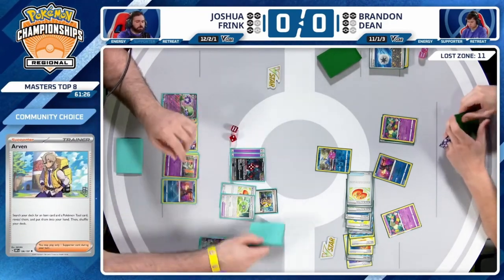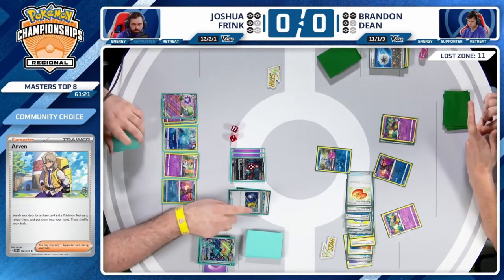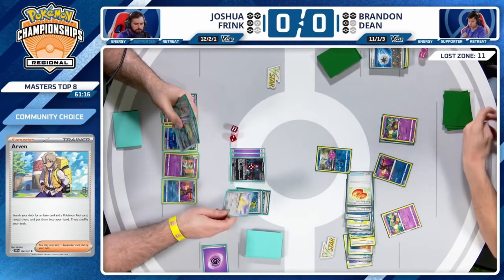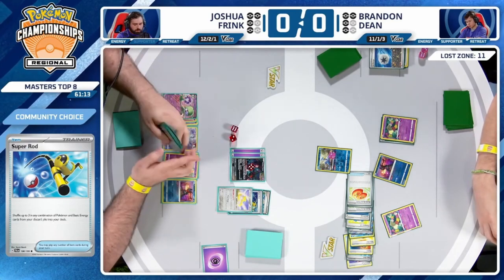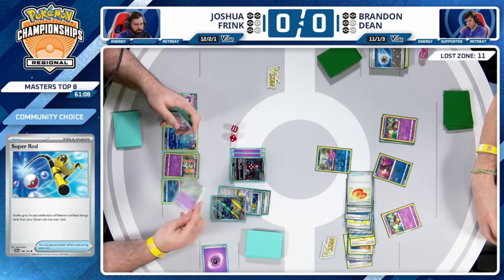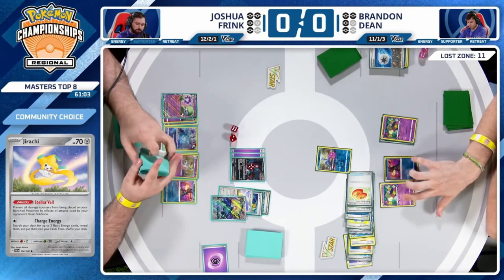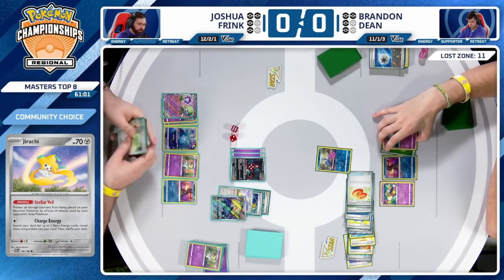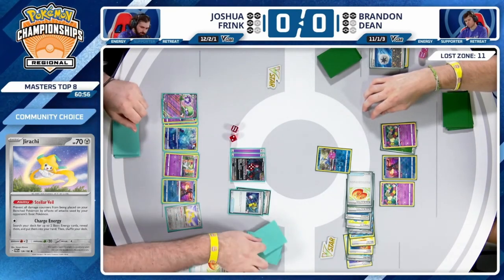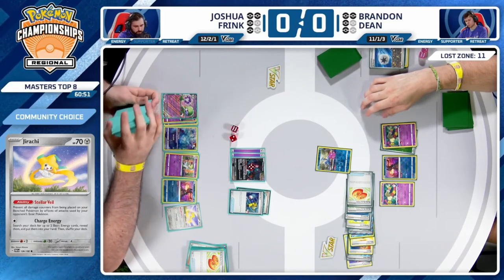Going very well so far — just searching out some additional resources. This would be a great opportunity to find that Ralts, play that Pokemon back down. I think they got the Ralts from the prize cards but are eyeing the Jirachi off the Super Rod. You can potentially see Buddy-Buddy Poffin being played to fetch that.